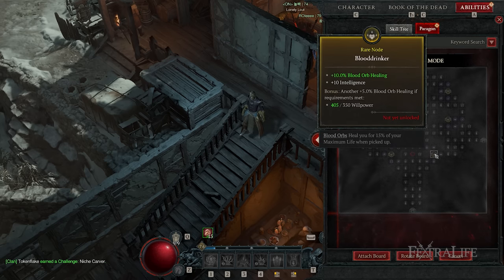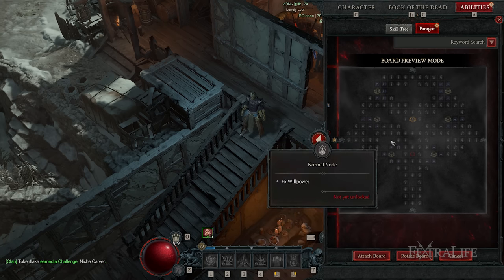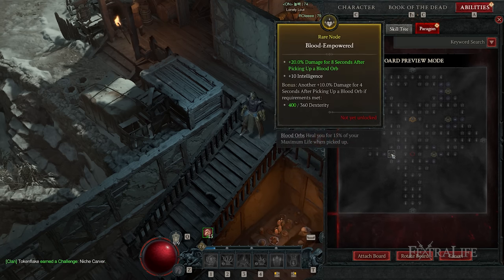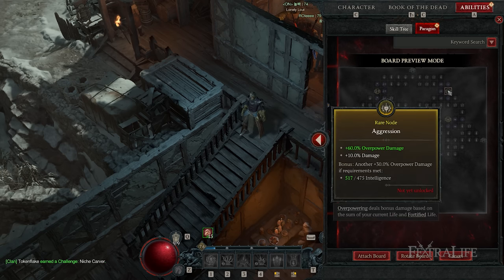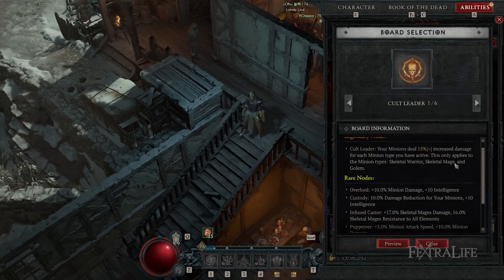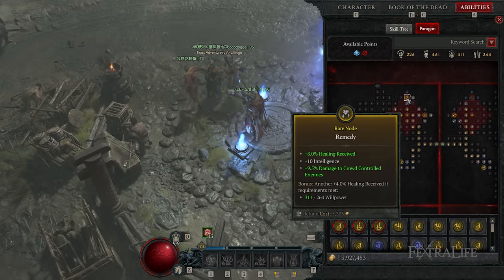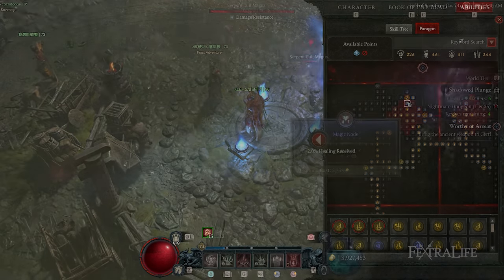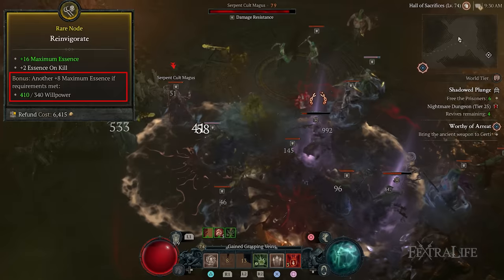You'll essentially weave from rare node cluster to rare node cluster, picking up the magic clusters around them, maybe dipping over to pick up the legendary if it's not too far off, avoiding nodes you don't want, and heading to the ones you do as quickly as possible. As you're picking up rare nodes, pay attention to the additional bonuses rare nodes provide if you meet their attribute requirements. For instance, if a node requires 340 willpower and your character has 340 willpower, you'll unlock that bonus.